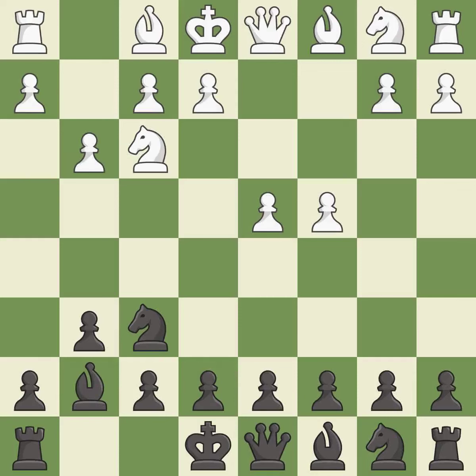g3 prepares to fianchetto the light-squared bishop to g2, where it will control the center from the long diagonal. This develops the bishop and gives it scope on the long diagonal.